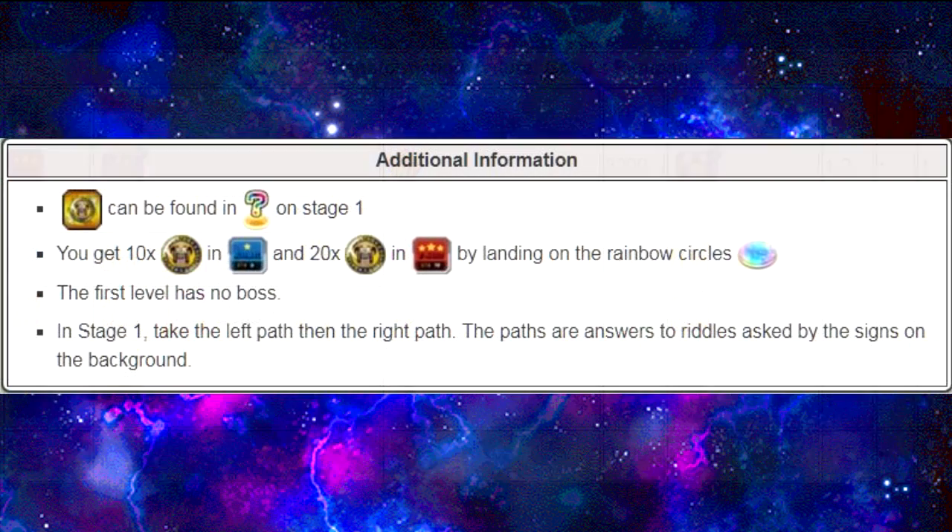Some additional information: Hercule Medals can be found on the Question Marks in Stage 1. You get 10x Hercule Medals on Hard, and 20x on Z-Hard by landing on the Rainbow Circles. The first level has no boss in Stage 1 — take the left path, then the right path. The paths are answer riddles asked by the signs in the background.